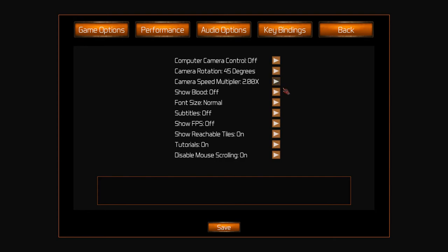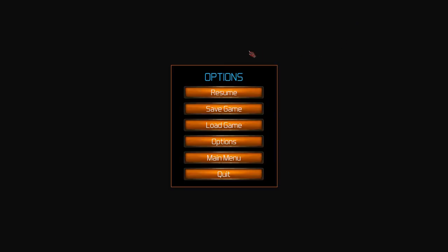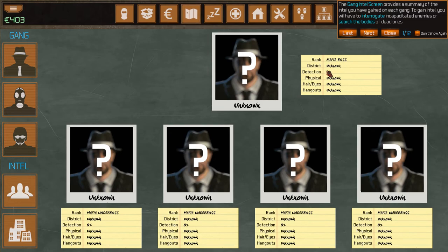Camera move speed has also been increased — you can choose between 1 and 200%. And individual tutorials can now be disabled each one individually, so they won't keep popping up. That's been taken care of as well.